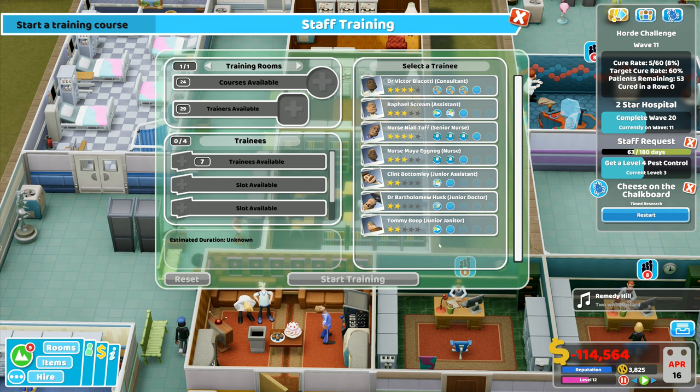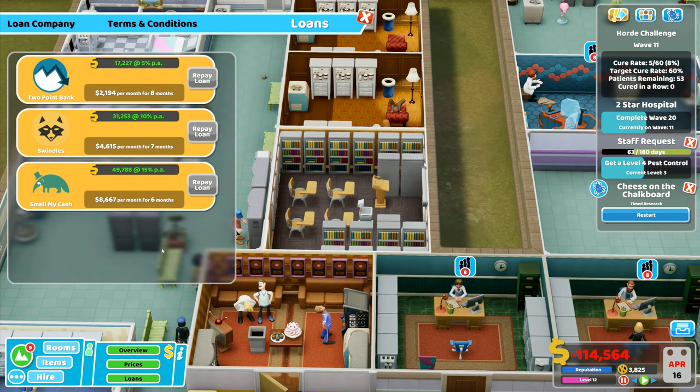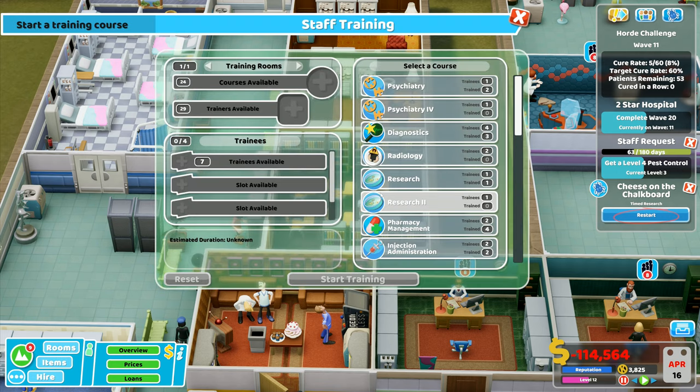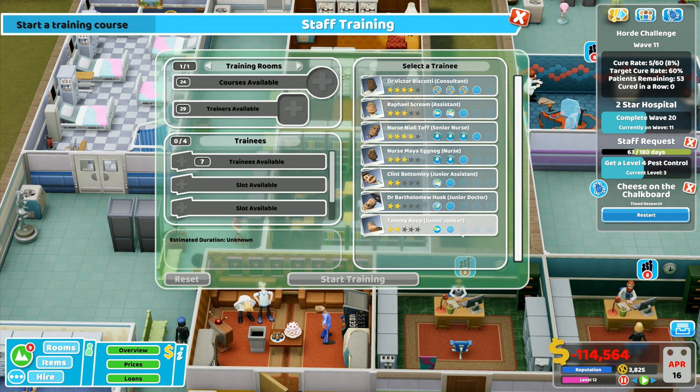Hope all your internal organs are still in the right place after that earthquake! I'd like the janitor and assistants to have customer service level two, but I need money for that. My loans have got six months left before I can do anything and we're not in a position to pay them off yet. I've got diagnostics, radiology, research, pharmacy and injection rooms — let's have a look at trainees.